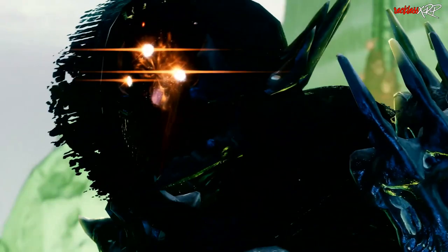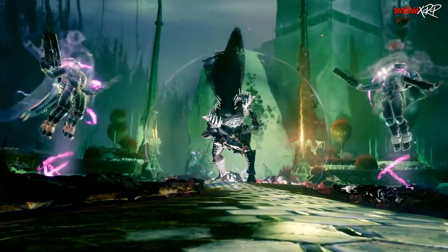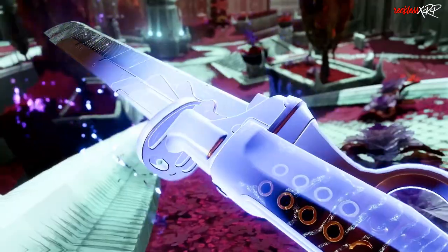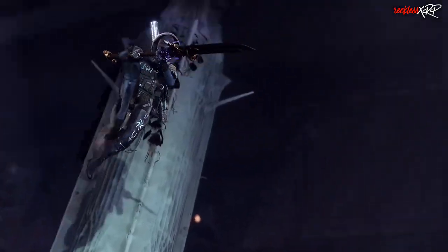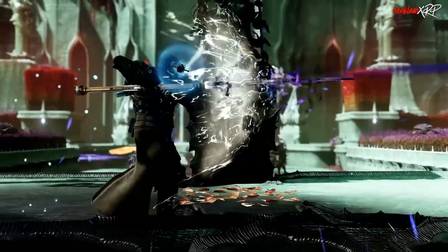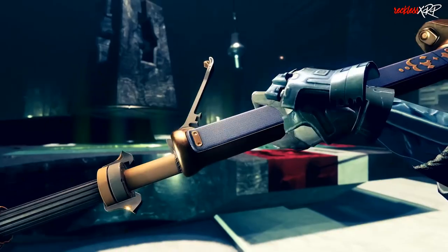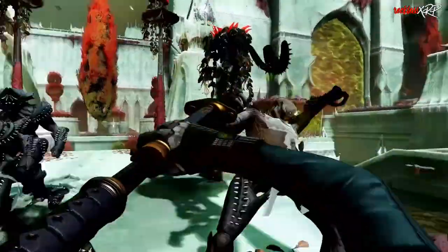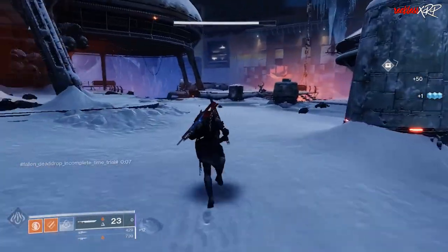Primary exotics are getting a 40% buff in damage in PvE for Witch Queen — in PvE, not PvP. This means using a primary exotic weapon on pretty much everything except a boss is probably the most damage you'll be dishing out. With 39 primary exotic weapons to choose from, you want to look for weapons that increase damage as you use them or have some perk that helps with damage in some way. The majority of primary exotics work best with their respective catalyst, so that will also be taken into account on this list.